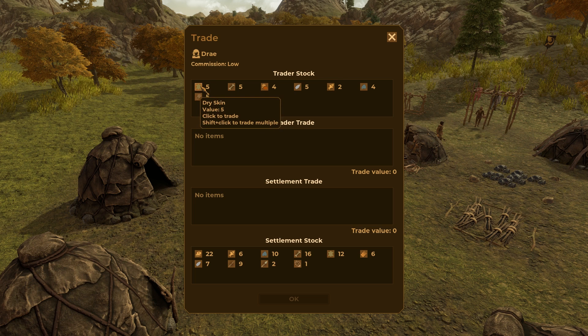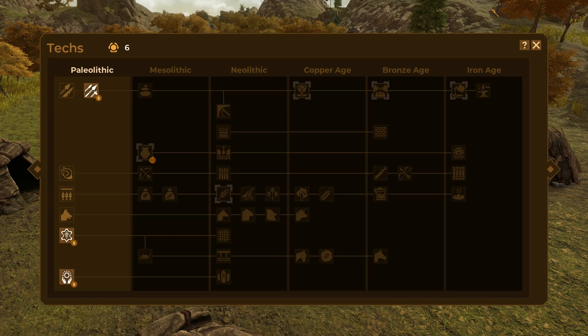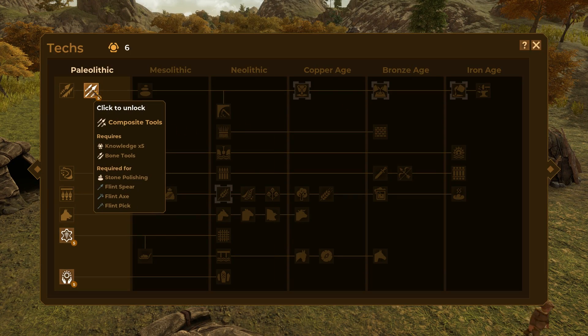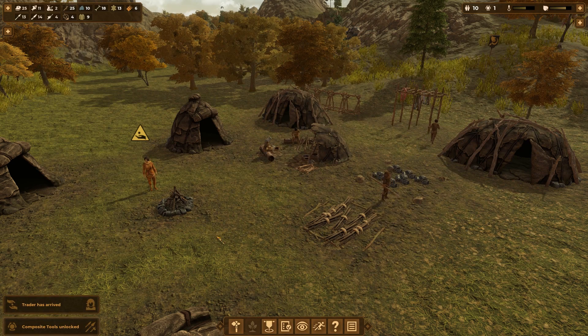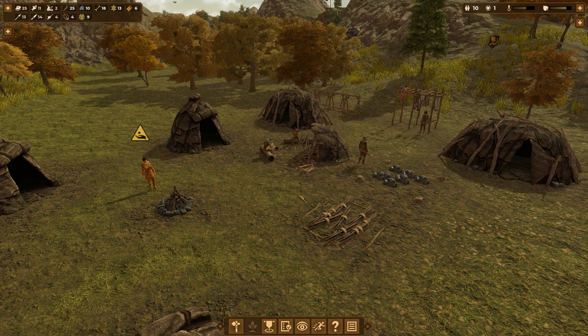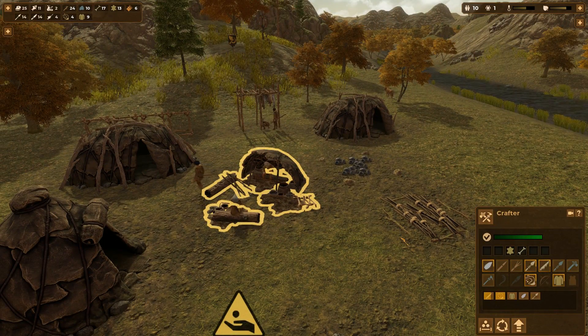This trader has no techs and nothing we really need. They've got low commission though, so unfortunately it would have been nice if they had a tech to sell — would have been a good price. We'll skip it this time. Let's go into our techs and unlock composite tools.